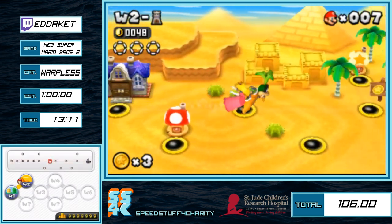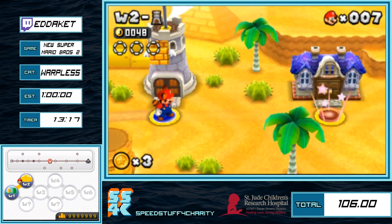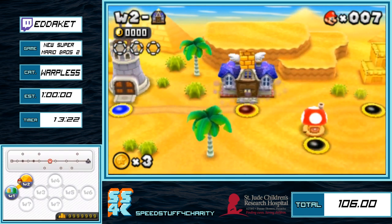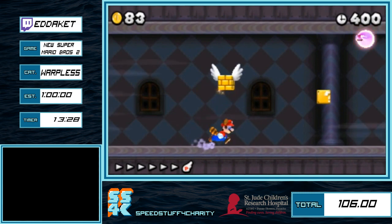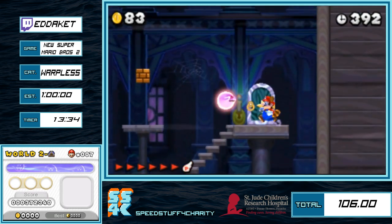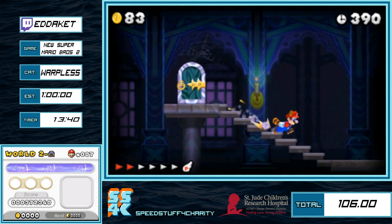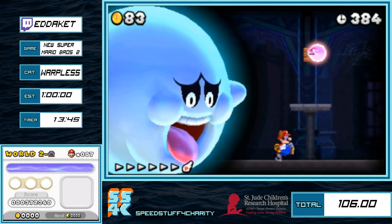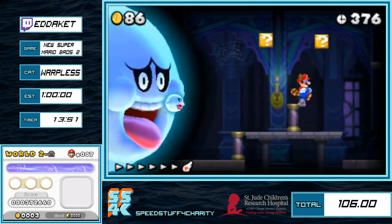There is a slightly longer category than this called No Secret Exits, which is definitely more of a traditional run — there are plenty of tricks but you don't have to do any secret exits, it's sort of playing through the game. I really like that run a lot better than this one. It's only about 10 minutes longer and it lets you see a lot more of the run, and there are quite a few more auto-scroller skips.